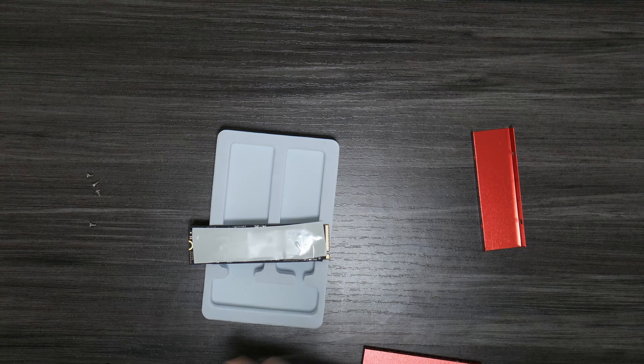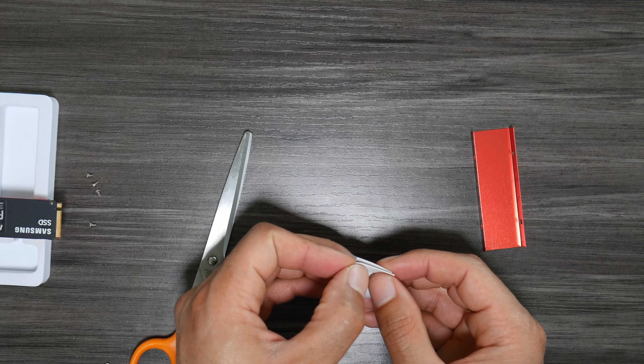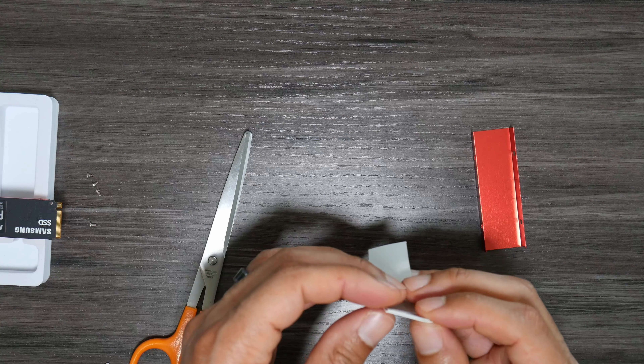Now we're going to apply the thermal pads to the M.2 SSD. There's a little bit of plastic on the pads that you need to take off to get to the adhesive — I'll show that in a later part of this video. Apply it to the PCB like this, covering the controller and the NAND memory. Now it's a little bit too long, so I'm going to cut it, because it was covering the connection pins where you connect the drive to the PlayStation 5. I just needed to cut it so it wouldn't cover that. I'll cut a little bit off the top. Also on the back, make sure it's not covering where you're going to screw it in. I'll make sure it's down nice on the PCB and just apply it.